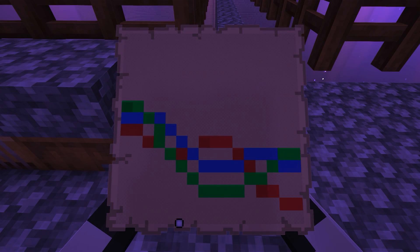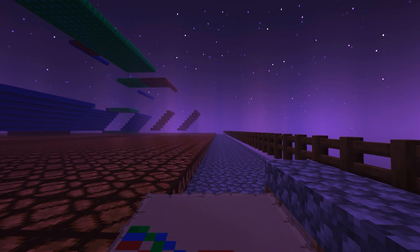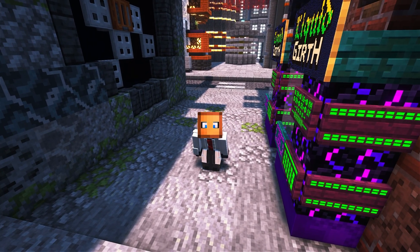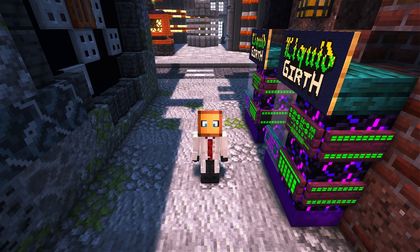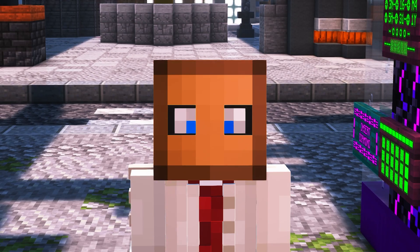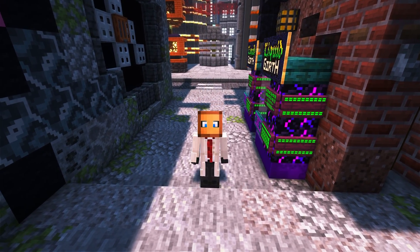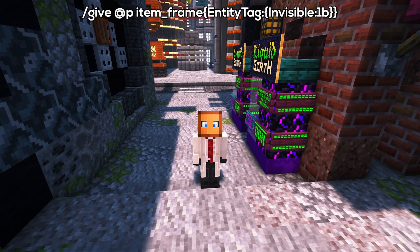And there we go — we now have some wires with a transparent background we can use to dirty things up a little bit. For full transparency, you're either going to need a data pack such as the Armor Statues data pack, which is available on Vanilla Tweaks (link below), or you can use this handy command which will be on screen right now to give yourself an invisible item frame in game.